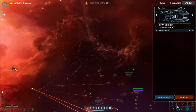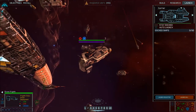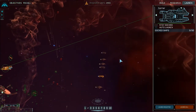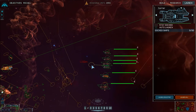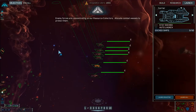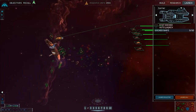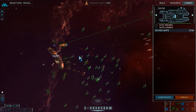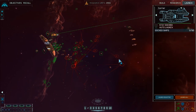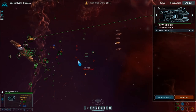Deploy those drones, would you? Looks like they've deployed drones. Kadeshi swarmers - where are they coming from? Friendlies under fire, moving in. Oh there we go - concentrating on our resource collectors. Allocate combat vessels to protect them. Good idea. Capture units - get the fuel pods before we destroy them first.